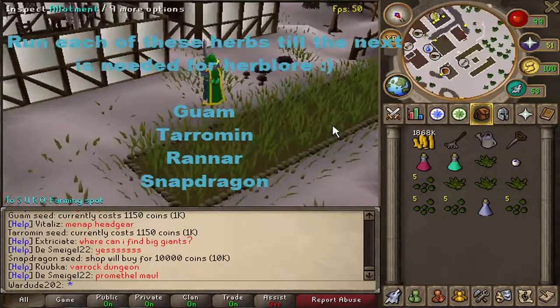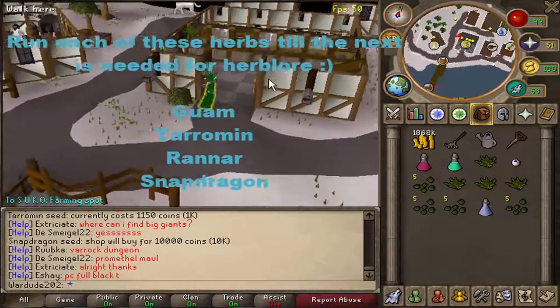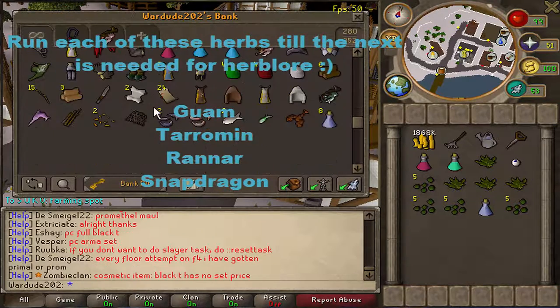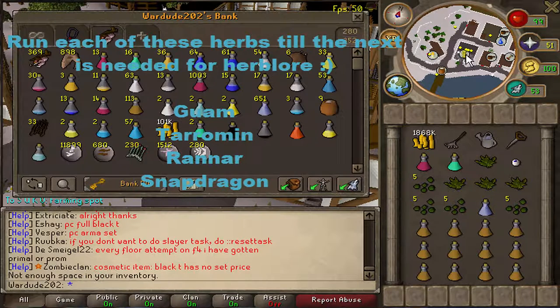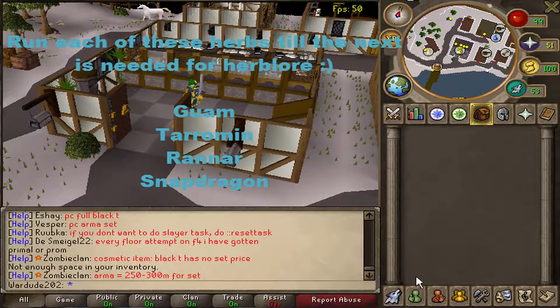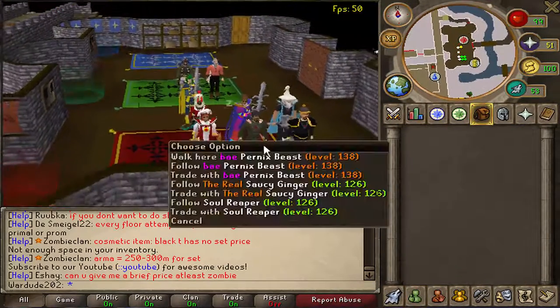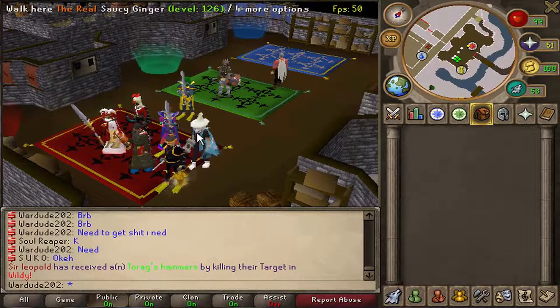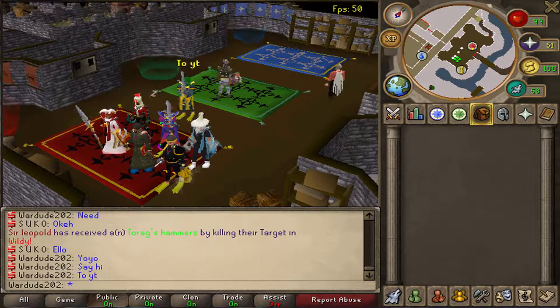You'll end up with around 3,000 or so super restores, which is awesome. It does take a bit of time to buy prerequisites like red spider eggs, but it's worth it. Anyway, that's how you get 99 Farming and Herblore. Shoutout to Suko, Soul Reaper, Pernixp, and Saucy Ginger — they requested this guide. Thank you guys for watching, hopefully you enjoyed, and I'll see you in the next video!